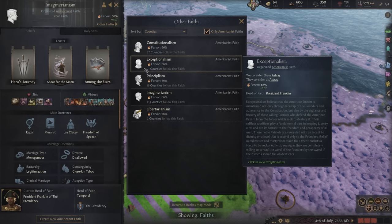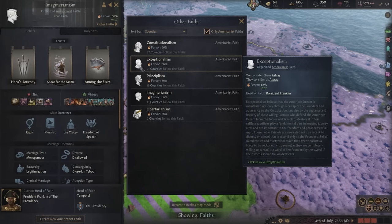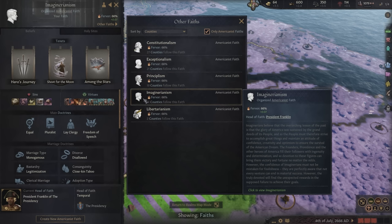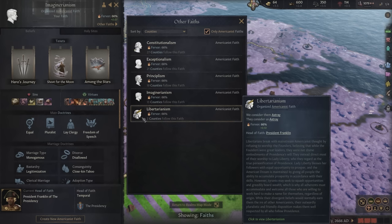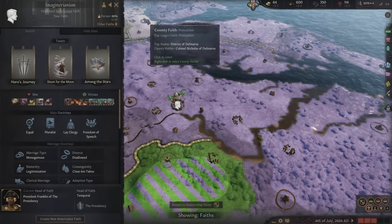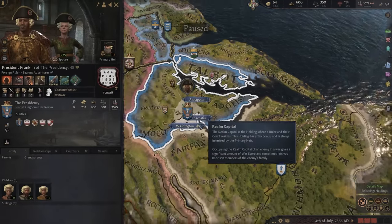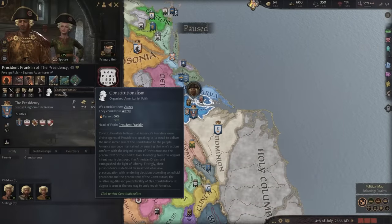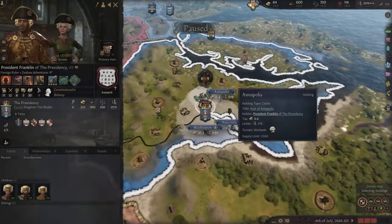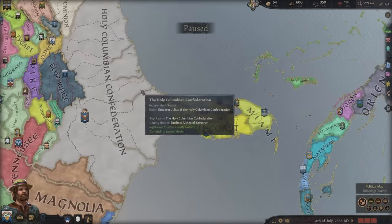We need to marry. We are not married. Princess Hypotheca - she is the daughter of President Franklin of the Presidency. I will marry the daughter of the president. They did something in this mod where people like us - we are Imaginarian - we share this faith with constitutionalists, exceptionalists, principalisms. I think this is Washington, Roosevelt, Lincoln, and Kennedy. And this is Lady Liberty - libertarianism. All of these actually share the same head of faith, and when Franklin dies there will be an election where all the people in these faiths can participate. I'm hoping we will pick up the presidency after that.